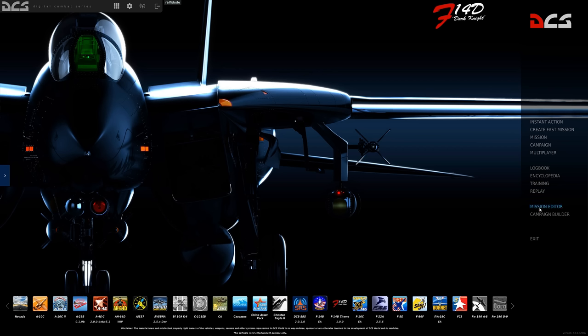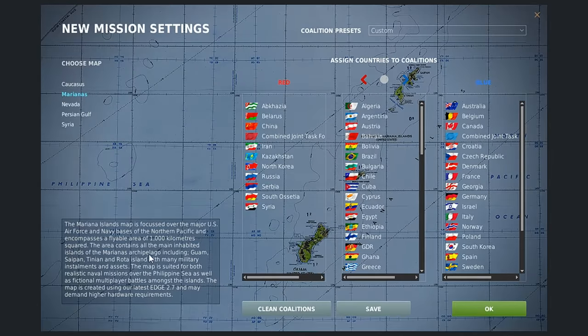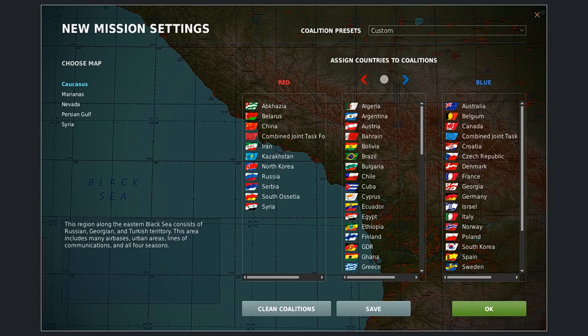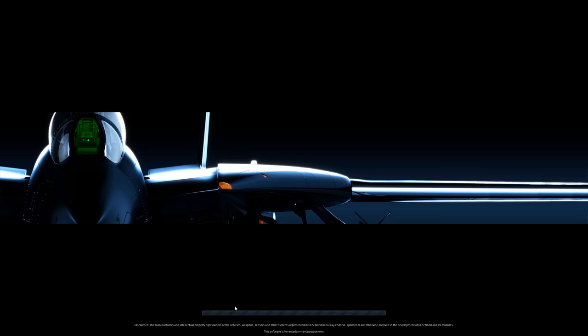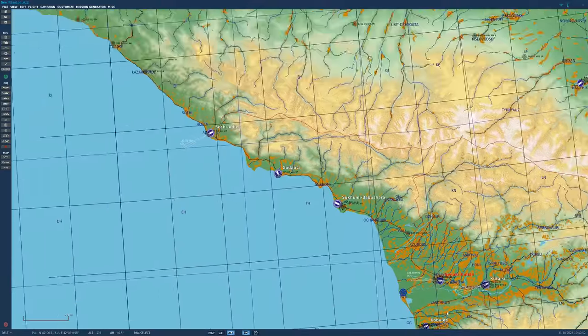We're going to set up our own mission in the Caucasus. I'm going to click new mission and we're going to select the Caucasus map. Don't worry about anything over here. This is just how you set up different coalitions for red or blue. Everything is fine as is. Press OK. All right, we're greeted with the mission editor.